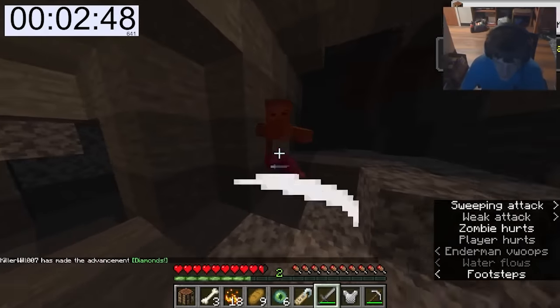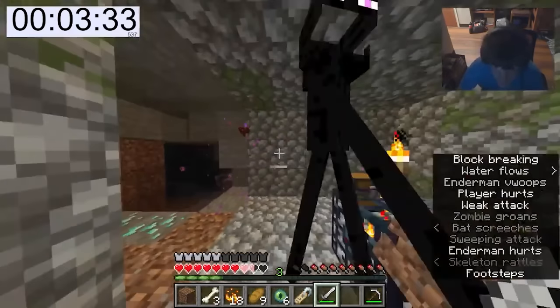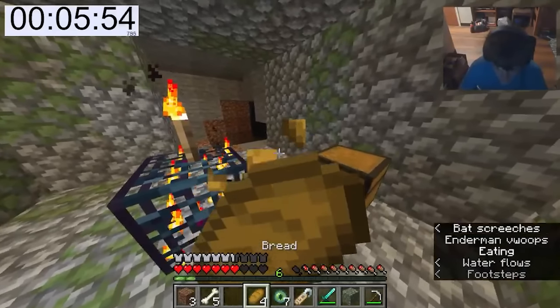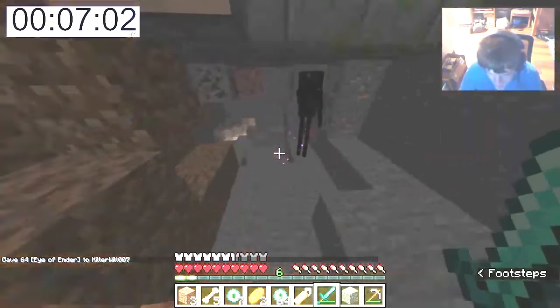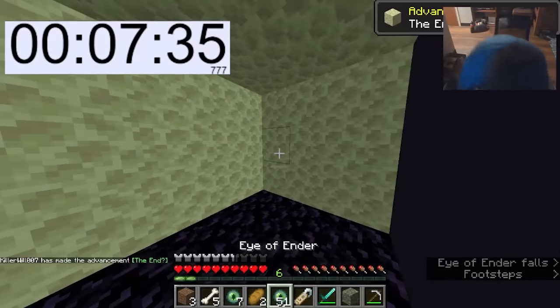He goes ahead and kills some endermen but almost dies because he's clearly not the most skilled player. Even with all the insane items he already cheated for, he feels the need to use commands to give himself even more eyes of ender just for the sake of the speedrun - 'I'm gonna give myself some ender eyes, I'm sorry' - but he doesn't even really need them because he just walks about 10 blocks from the dungeon and finds the stronghold.